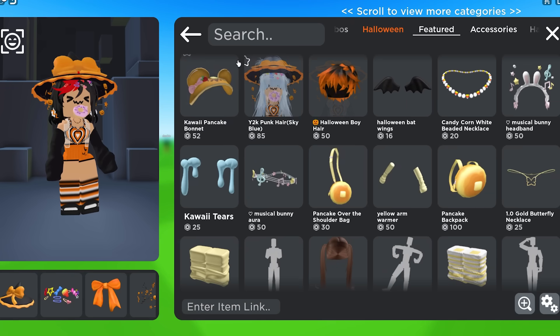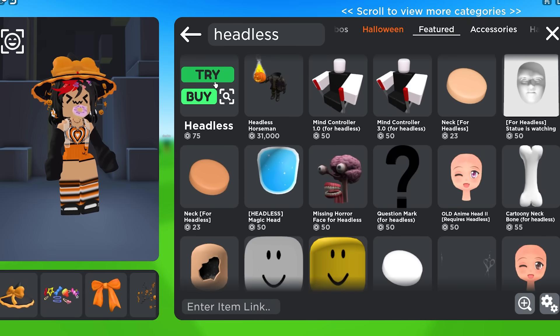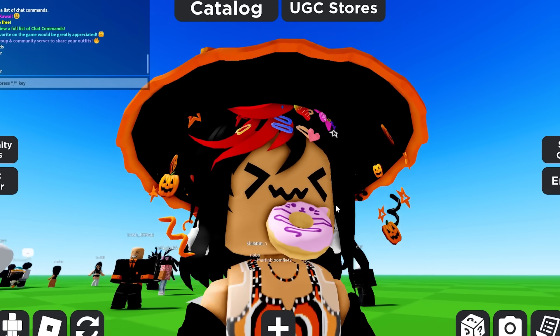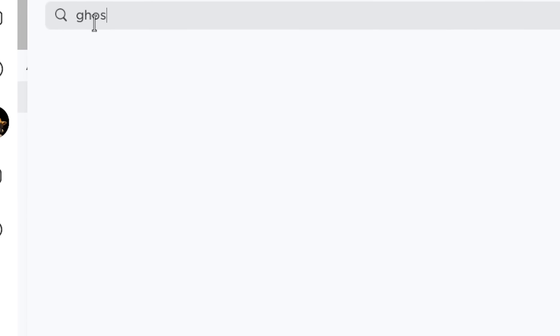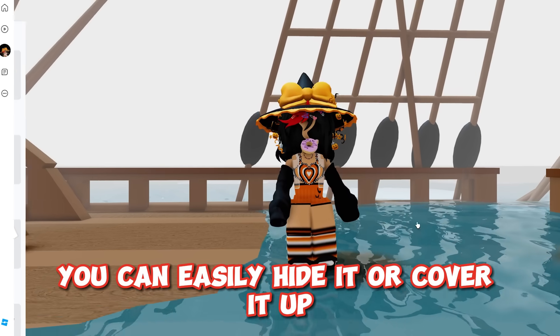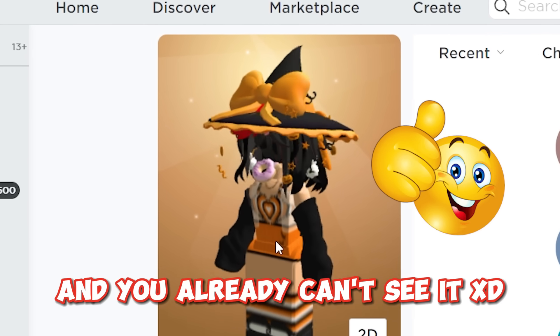Let's go find it. Here it is. Did it do something? Guys, it's a scam. If you want a good fake headless that just got released recently, follow me. Search up Ghosty — it's this one. You can easily hide it or cover it up. I only changed the head color and you already can't see it.